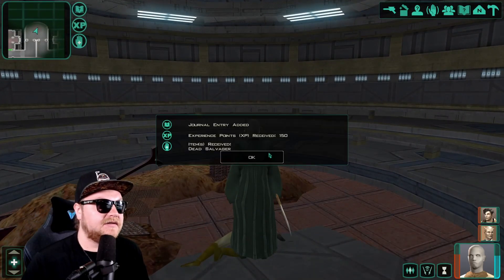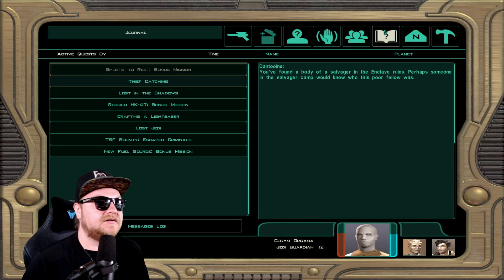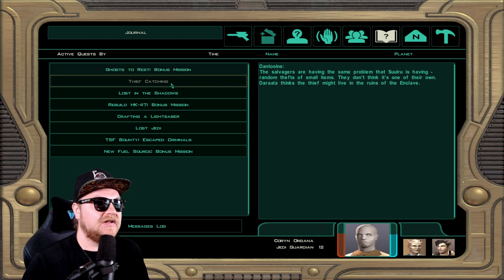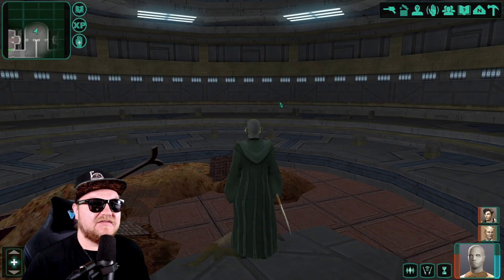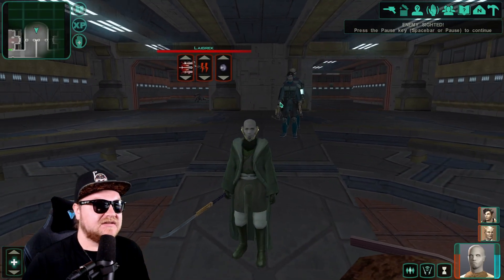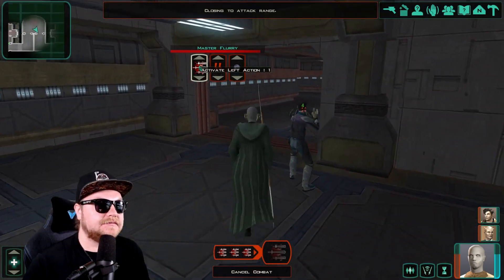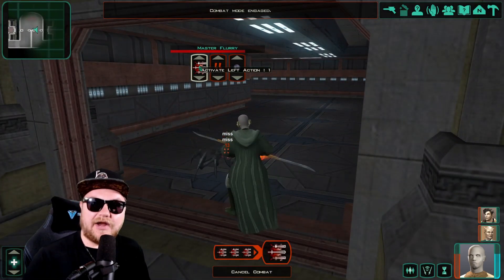Salvager corpse. Journal entry added. You found a body of a salvager in the enclave ruins. Perhaps someone in the salvager camp would know who this poor fellow was. Now for the thief catching — the salvagers are having the same problem that Suralu is having: random thefts of small items. They don't think it's one of their own. Jerala thinks the thief might be in the ruins of the enclave. Let's get to work on this Lagrек.